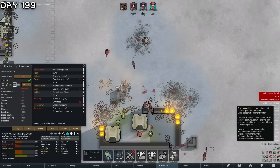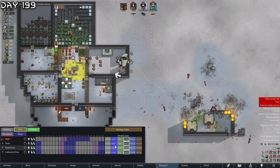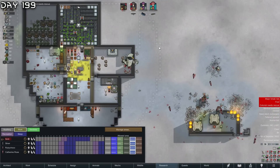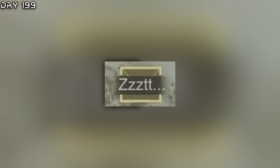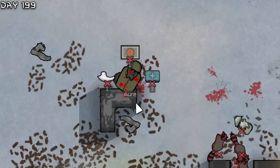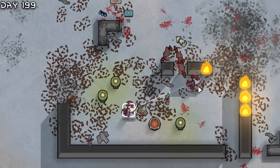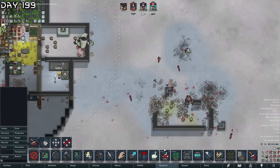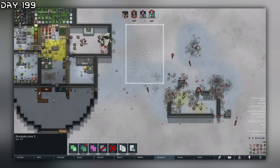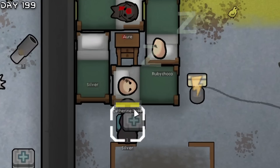Oh no - that double explosion! Silver, you need to get here right now. We are safe but - tantrum, no way! Randy, Randy, Randy - you need to tend to Aurora right now. Mech cluster has been defeated. There we go!